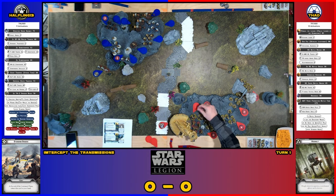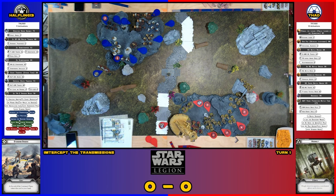I'm going to activate the Droidekas. They're going to walk up to here — shoulder to shoulder, cover for the guys behind them — and take a dodge. I'll draw a core card. I'm going to go with these stormtroopers — they're going to take an aim, activate their specialist, and shoot at the tank. Two aims, 3 shots.